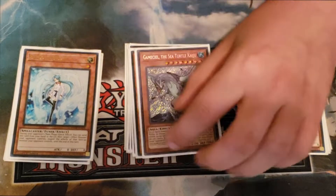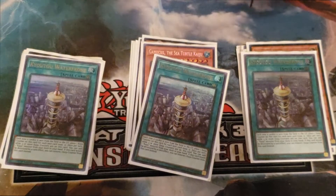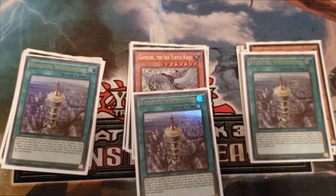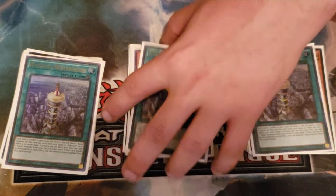Our final monster is the one copy of Gameciel, because we are playing the Kaiju package — it's just so free and so good. You summon this thing off of Saryuja and you've basically got a ridiculous amount of negates, and it gives your whole board protection from Kaiju.